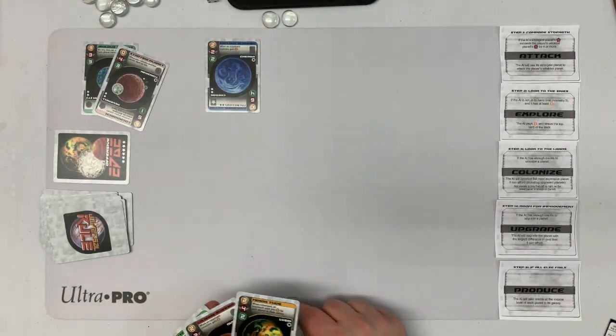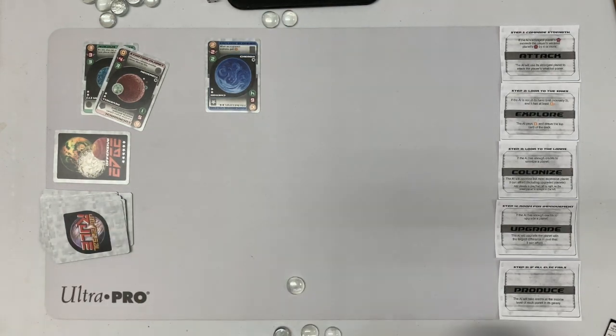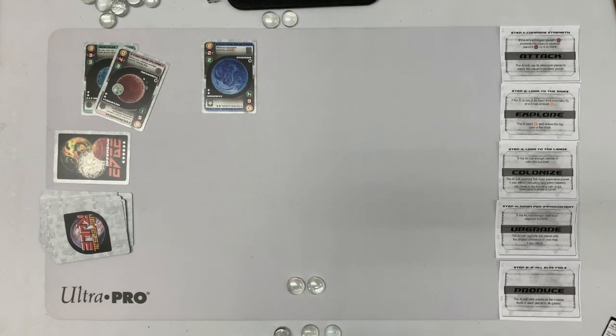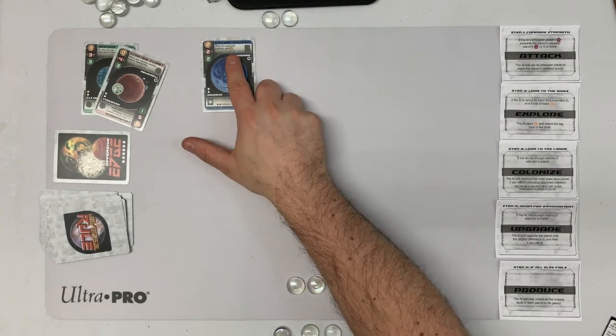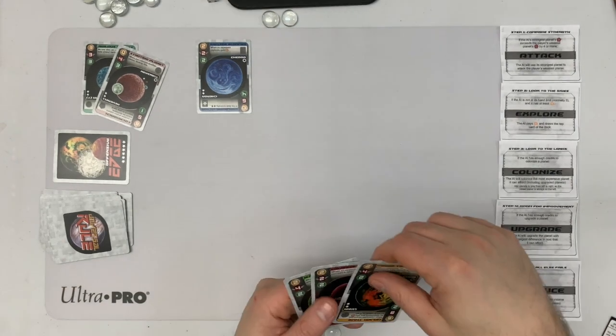For one credit, it can colonize too. I can pay one to colonize, but I can't afford any of mine — they're all twos. So I'm not going to follow and I'll take my free credit instead. If you choose to pass, you always gain one credit. When an opponent explores, gain one — that's going to happen automatically on the turn.